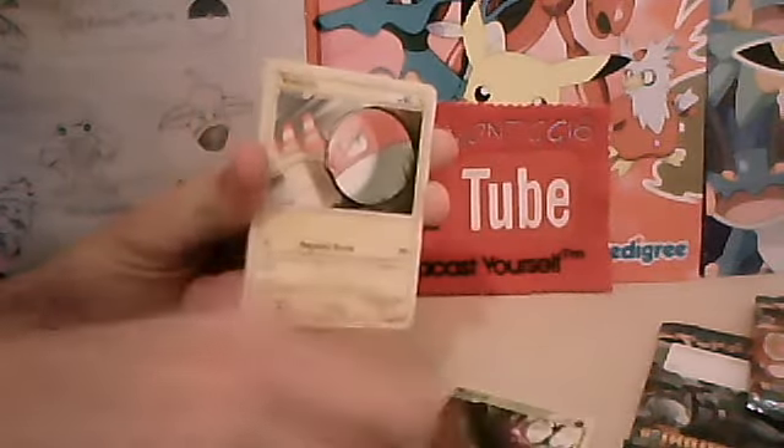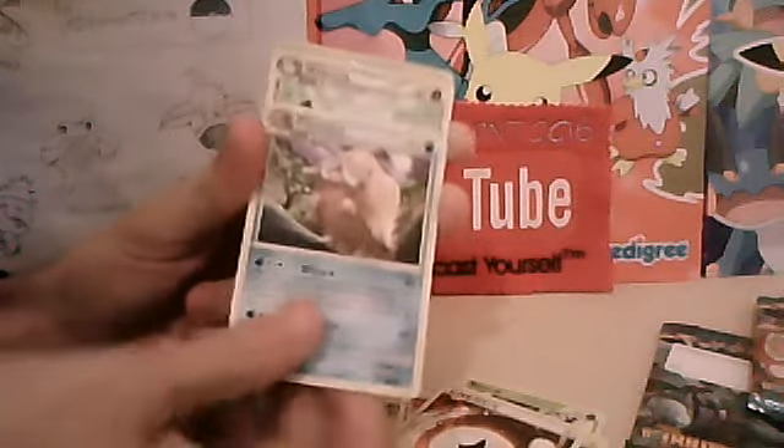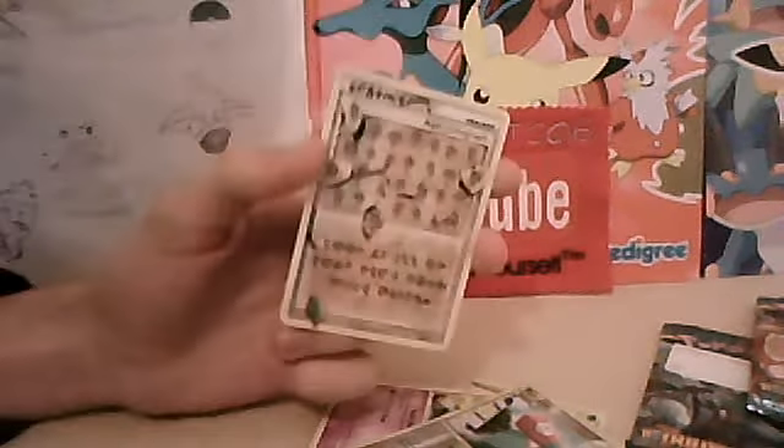Let's see what we can get. So we've got Aron, Pidgey, Ponyta, Venonat, Vulpix, Rescue Energy, Piloswine, Ninetales arena. Reverse is a Porygon, which is just a common. And the rare is... whoa, Ampharos Prime!